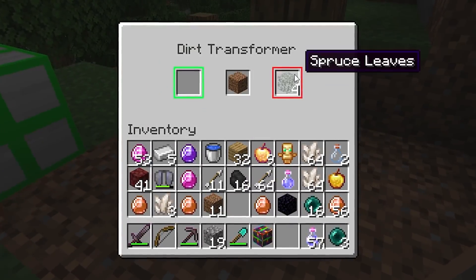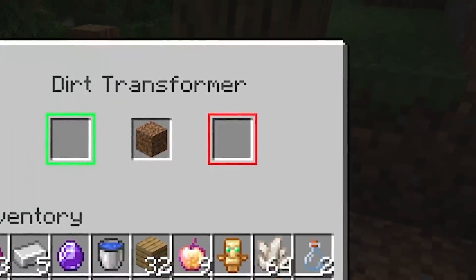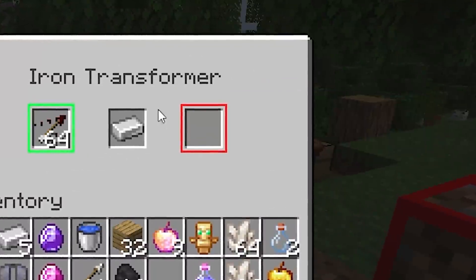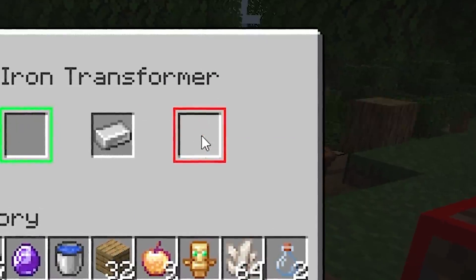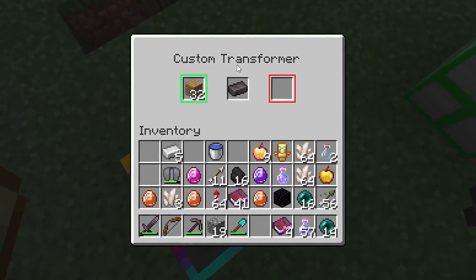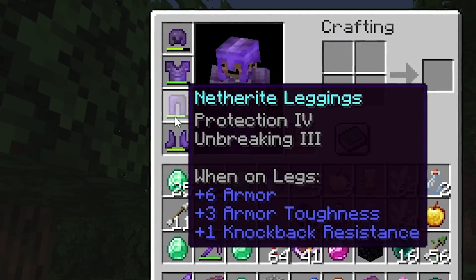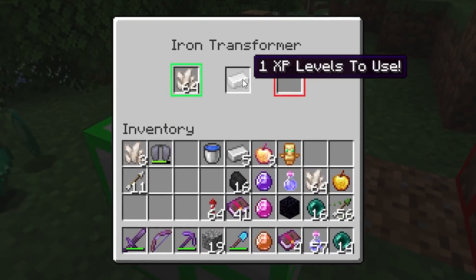I make another dirt transformer — it's free, and you never turn down free stuff. Using the dirt transformer on andesite, I get a sharpness one book, wither skeleton heads, charcoal, fire aspect books, and enderpearls. Then with the iron transformer I get mob transformers that turn into poison arrows. I take the stack of arrows and get harming arrows. With one level left I get 64 gold ingots, then jump boost potions, then 64 fireworks — perfect for the elytra.